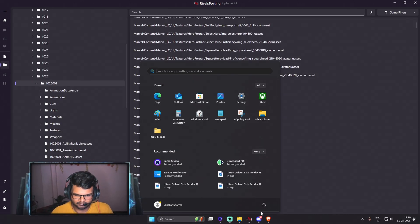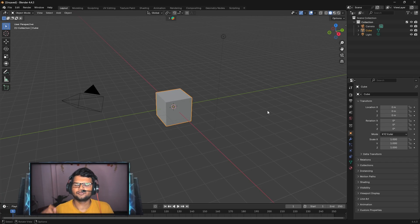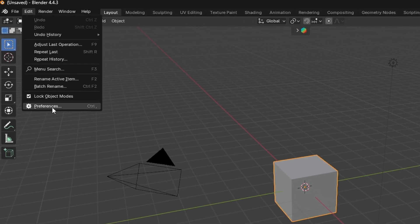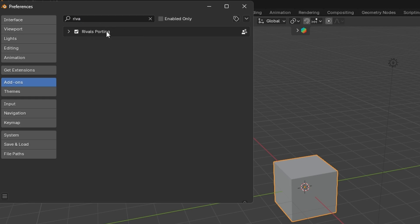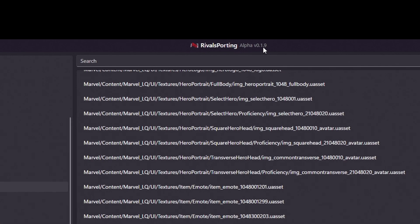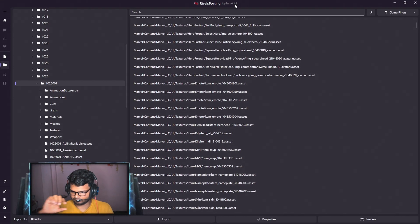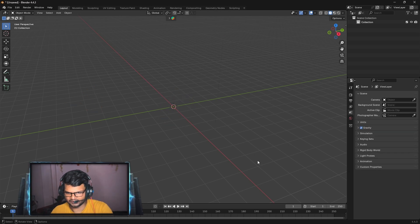Now go back to the files tab in Rival Sporting and launch Blender. Once Blender is open, click Edit, then Preferences, then Add-ons, and search 'rivals'. You will see the plugin listed — make sure the version is 0.1.9, matching the current version of Rival Sporting. If versions don't match, the folder will appear but no character mesh will be imported. Make sure the plugin is enabled, then save preferences.